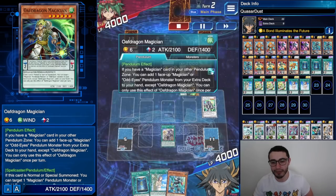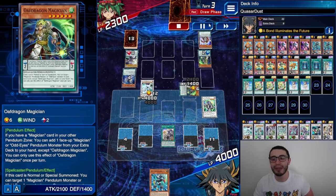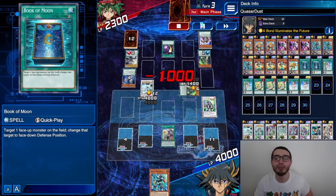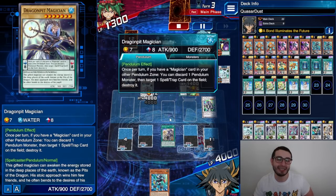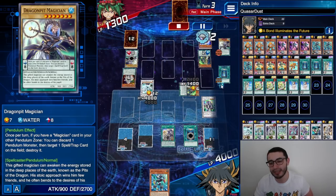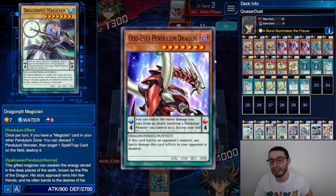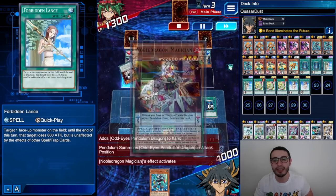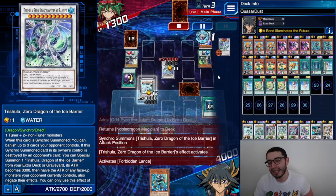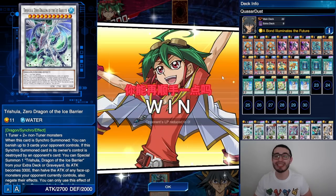We have a couple of back rows, but I misplayed. I should have waited for the opponent to act, but I attacked and then misplayed on my response. Opponent activated Cosmic Cyclone eating my Book of Moon — I negated it unnecessarily because I forgot he had a card to pop it anyway. He had Noble Dragon, so I had to use resources, then he went into Trishula. I could have just negated Trishula and been fine, but I misplayed. Still, an insane combo showcase.